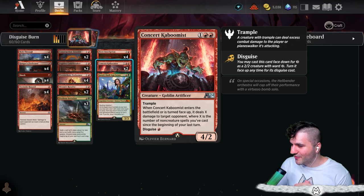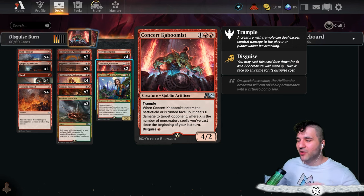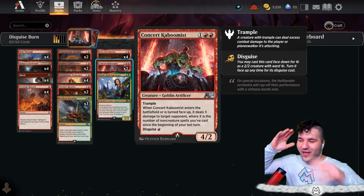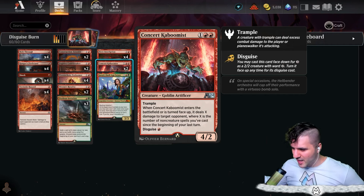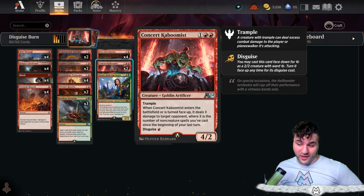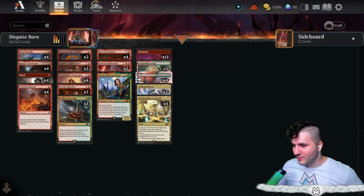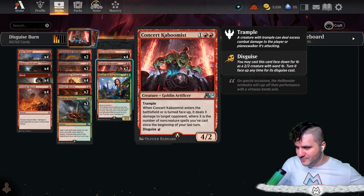The reason I'm not running two is because I'm testing out Concert Kaboomis, a brand new Alchemy card. Whenever it enters the battlefield or its turn phase up, it deals X damage to target opponent, where X is the number of non-creature spells you've cast since the beginning of your last turn. It's a little bit of a catch-22 — you have to keep track. It does have four power, trample, and you disguise it for one, which is obviously nice with our Pyrotechnic Performer and Fugitive Codebreaker.